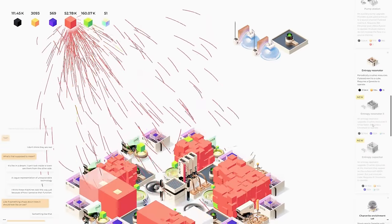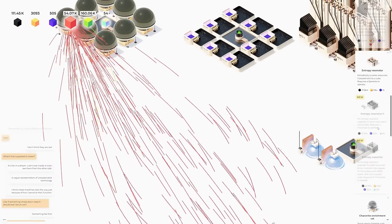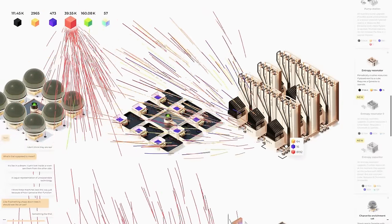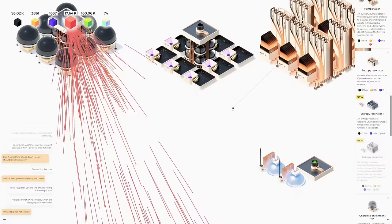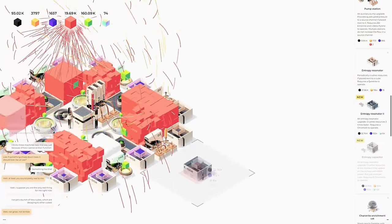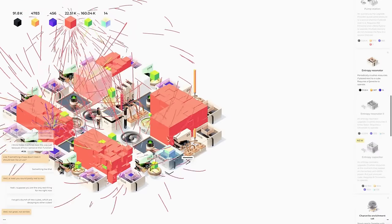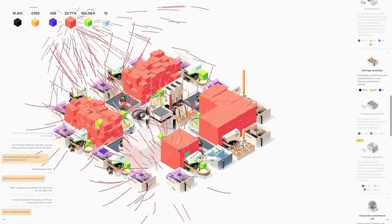That's going to be our next upgrade. We need purple and some chromalight for that. Let's queue those up. We can get our entropy resonator 2 — let's throw that one in. We're going to be going super fast. We'll do these four to start with since those are managed by the silos anyway.